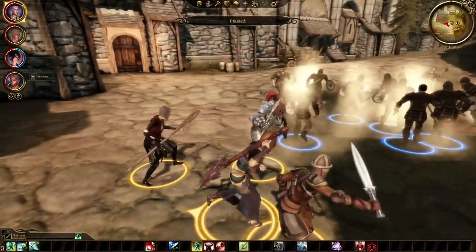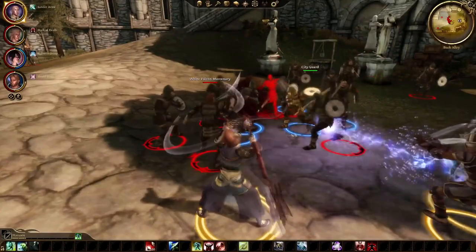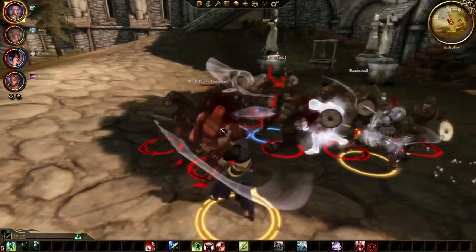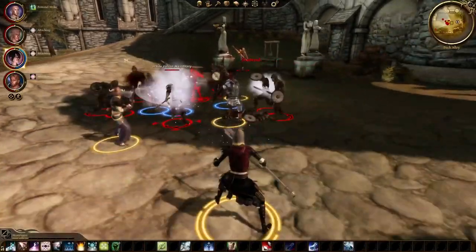Zevran is a dual-wielding assassin rogue who can be recruited after you finish one main quest in Origins after Ostagar. Other than Liliana, he is the only other rogue you can recruit, meaning that sadly, you only have two rogue companions in the whole game.